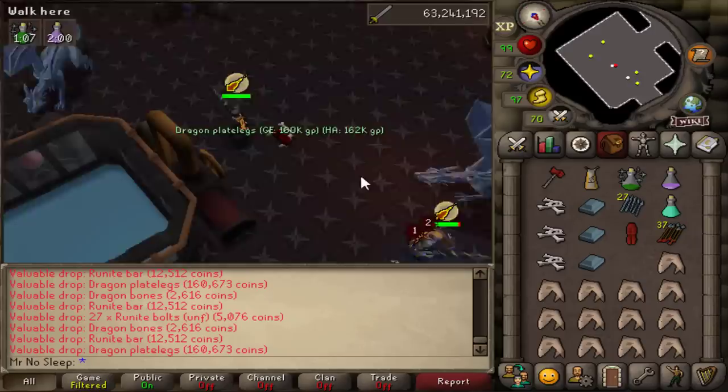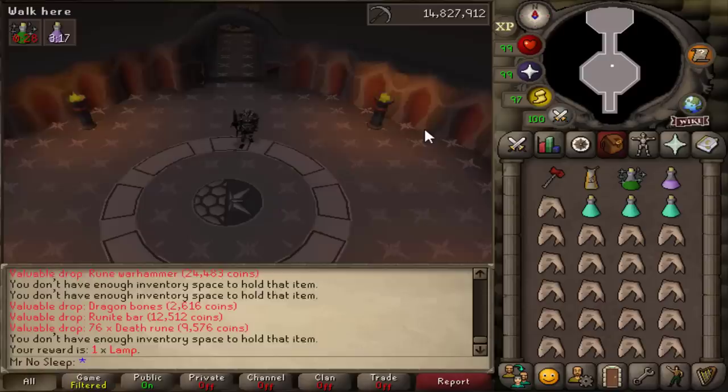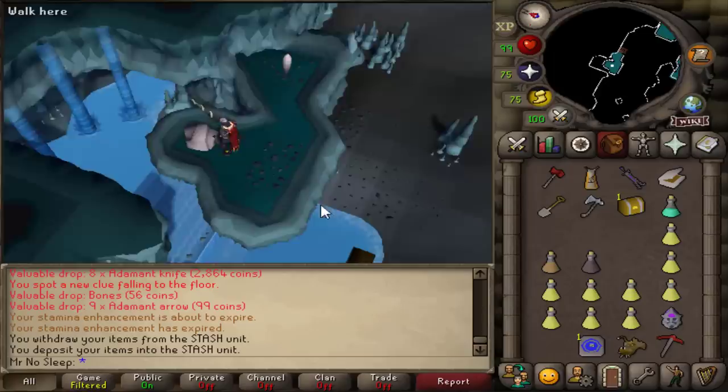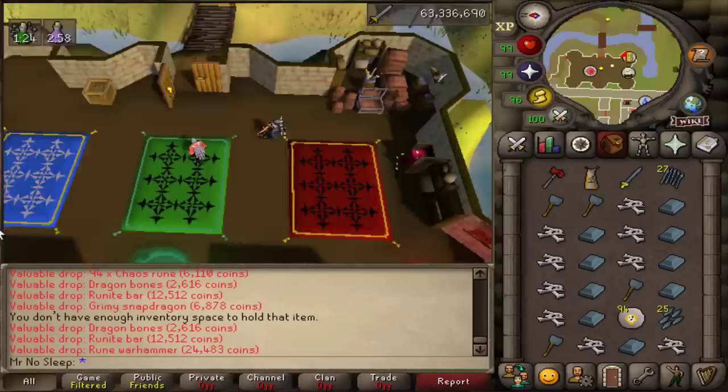If you're bored AFKing and need GP, rune dragons are a great option. Otherwise there are brutal black dragon alts, which are a little more AFK and you don't take as much damage, but you do have to pay attention to the screen more than you'd probably like. I did have two deaths during this video — too ashamed to show them — but that cost me about 800k, so you have to be careful. They do hit pretty high; even in Torva I was being hit for 30s at times.